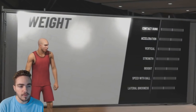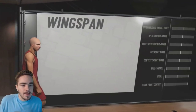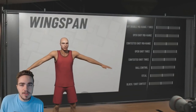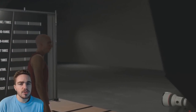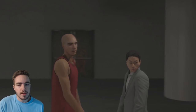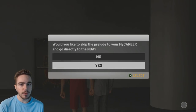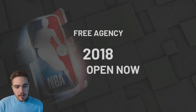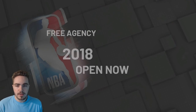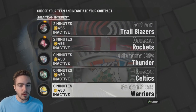It's very easy — go through the weight, height, all that stuff. You're going to want to skip the prelude, there's no reason to play it. If you play the prelude, teams are probably going to want to give you more minutes because you're actually scoring. You want to make a point guard, go to the very bottom, and you'll see the Golden State Warriors are offering you zero minutes.